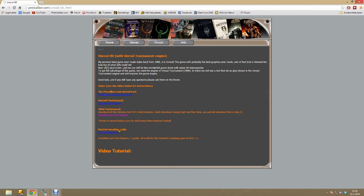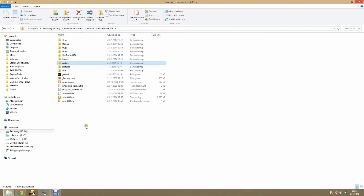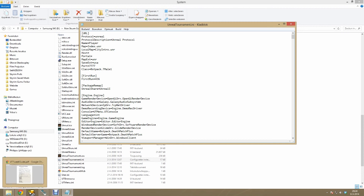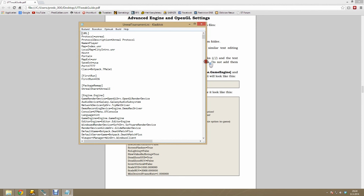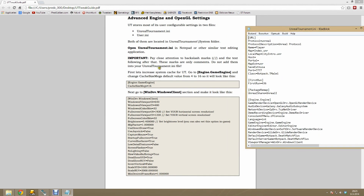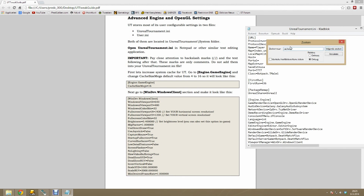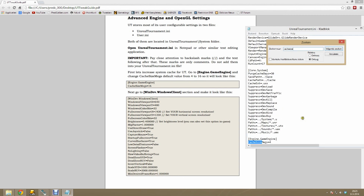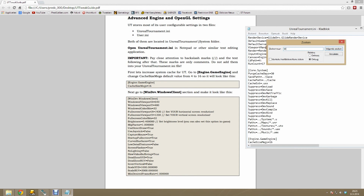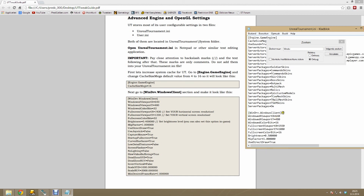There is one last thing that we still have to do. Go to PretCaliber.com and download the ini guide. Once you've extracted the file you can see the pages. Then go to your Unreal Tournament system folder and open up UnrealTournament.ini. The only thing you have to do is change the values to match what's on the pages. These pages were made by a guy called RaynorZ — all credits go to him. On the first page you can increase your cache size and do some game engine changes. On the second page you will dramatically improve your audio for Unreal Tournament and Unreal. On the third and fourth pages you can find the OpenGL settings, which are the most essential and absolutely required to get the best out of the Unreal Tournament engine.